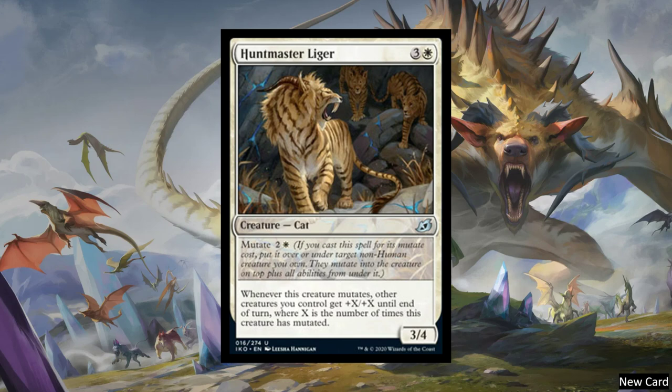Now, that's not always true. If it's legendary, I believe this bypasses the legendary rule — so you could just put it underneath, and since they don't have the same name, you don't have to sacrifice anything. This card says whenever this creature mutates, other creatures you control get plus X, plus X until end of turn, where X is the number of times this creature has mutated. This doesn't seem like that big of a card in terms of power and toughness, so you might throw this on the bottom under a 5-5, and whenever anything gets attached to it, this ability activates. You can do this to any non-human, not just other things with Mutate. You could do it to Questing Beast and combine it with other abilities.